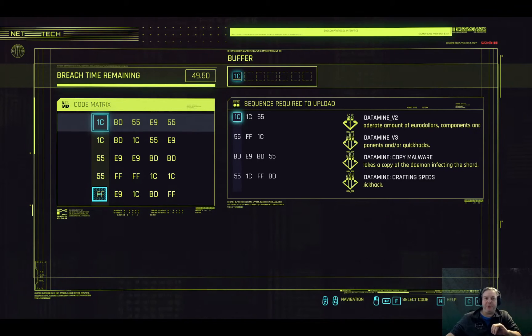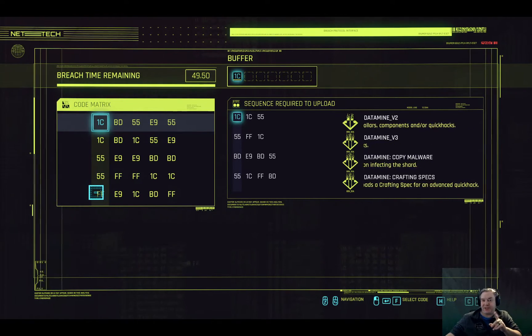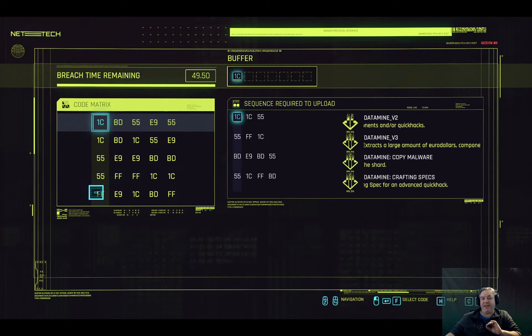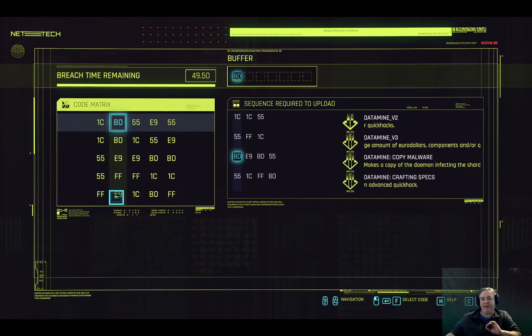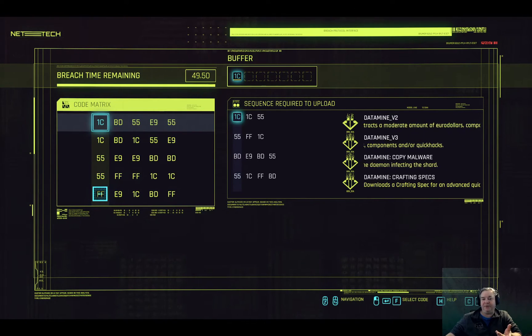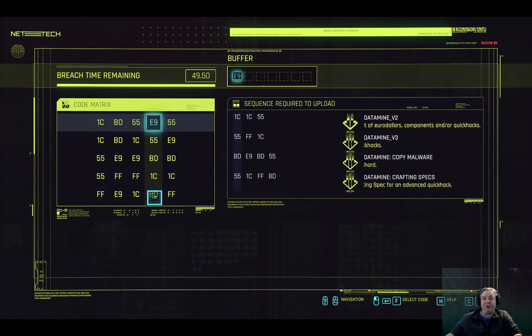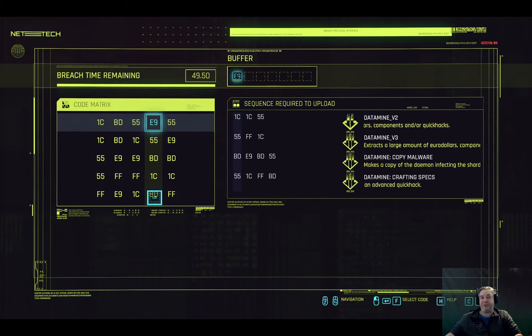But now we've run into a secondary problem. When we initially put in the first sequence — BD, E9, BD — we're now on the second code and we have no BD available. So we know that path is wrong. Our first sequence choice was wrong, and we need to go back to the start.